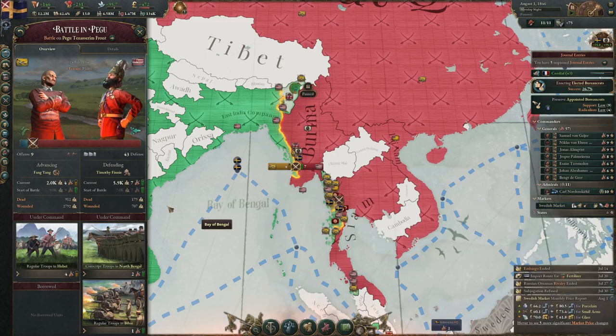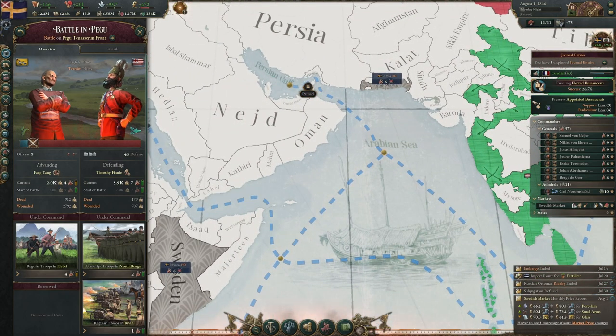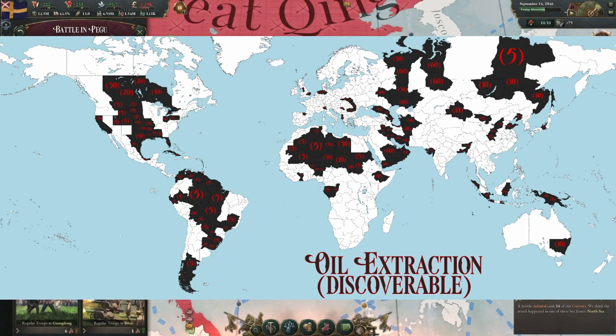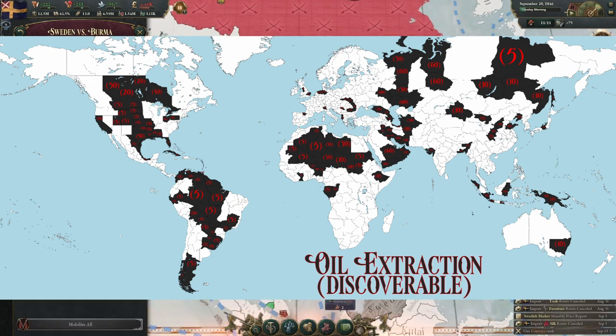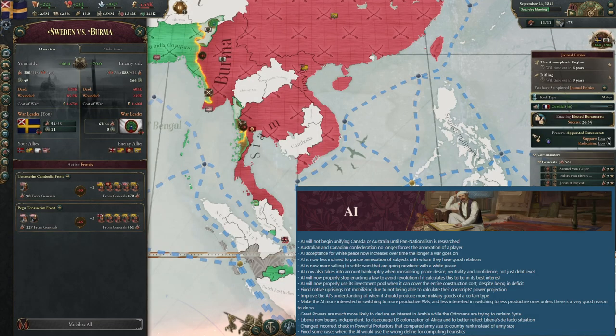Rubber and oil availability has been addressed. For rubber, it is being added to the pump jacks automated irrigation PM to improve production. Oil has been added in low quantities to a lot more places on the map — they all have oil, they just maybe weren't exploited during the time period of the game.